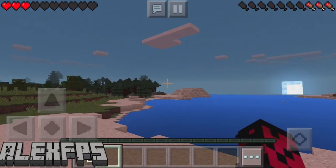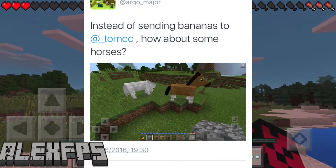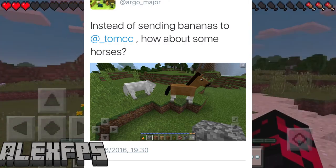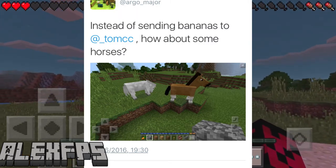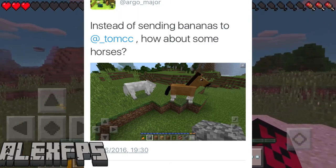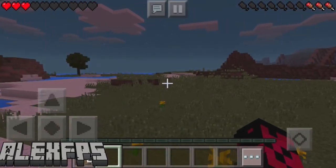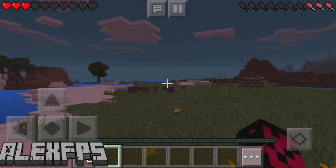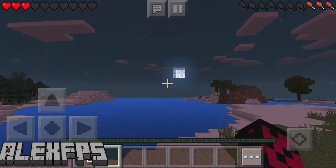He said: 'Instead of sending bananas to Thomas, how about some horses?' And he's got a screenshot right there of a brown horse and a white horse. As you can see in the XP bar, it is blue — I would imagine that is for when you are maybe jumping on the horse or trying to get it to jump. Horses are confirmed for 0.15.0.